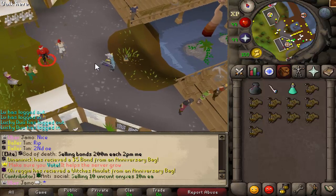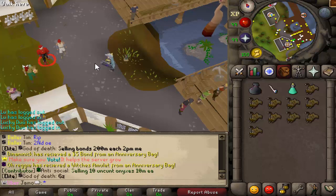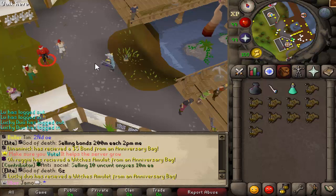So with the event, how it works is there's basically three currencies you're going for. And for each currency, there is a monster and a skilling section. So in total, there are six things you can do — seven if you include the massive group bus, giant blob, whatever it's called.